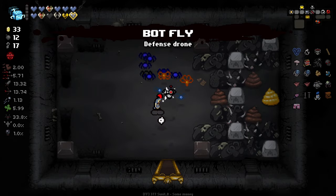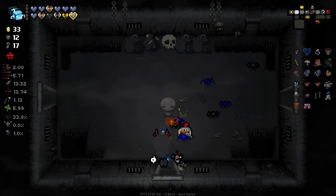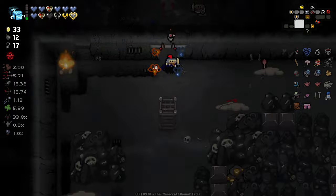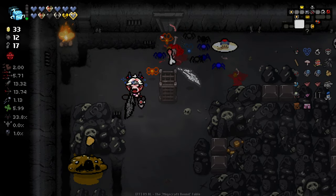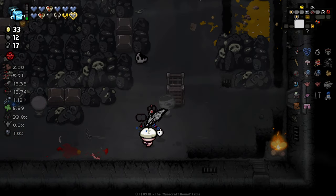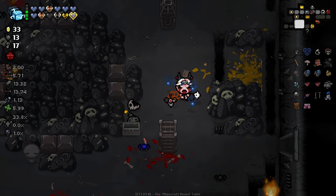Reroll. Wait, did we forget to reroll? Oh no, we ended up taking God's Flesh because it got changed. Our bombs will sometimes spawn locusts, I think enemies will also sometimes spawn locusts on death now. Pretty good item. Pretty pretty good.